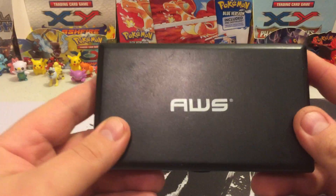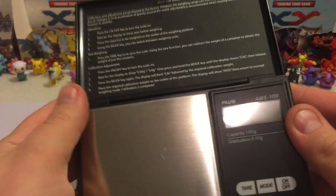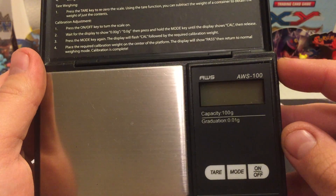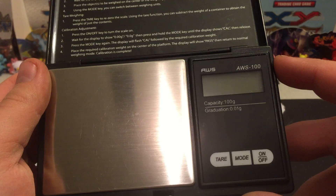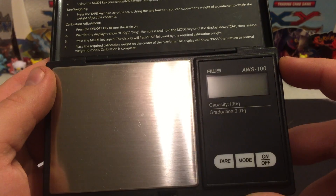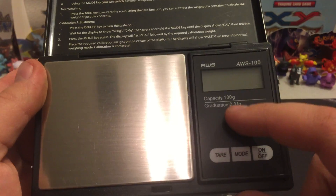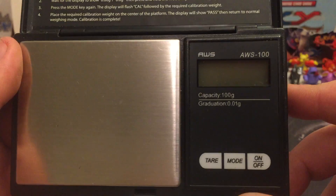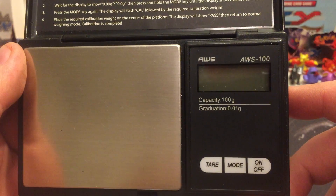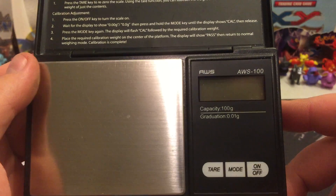I use an AWS scale. The full name is AWS100. You want to make sure whatever scale you do end up getting, if you don't get this one, that the graduation is .01 grams. So it needs to go to a hundredth of a gram, or it will pretty much be worthless — you will not be able to weigh very accurately at all.